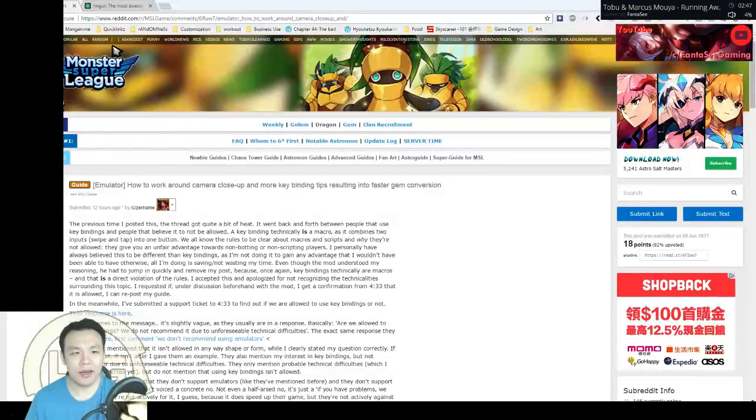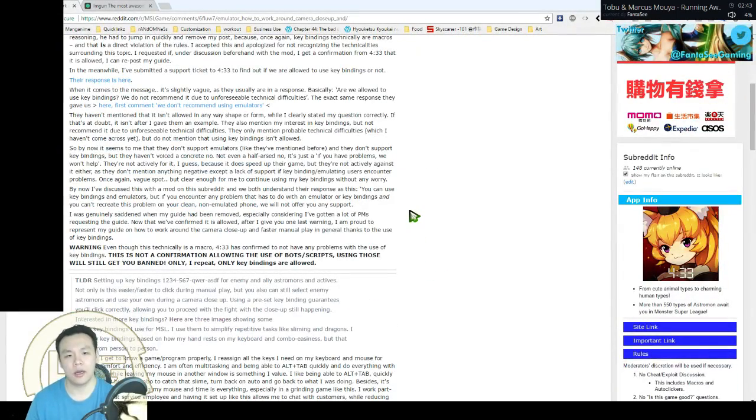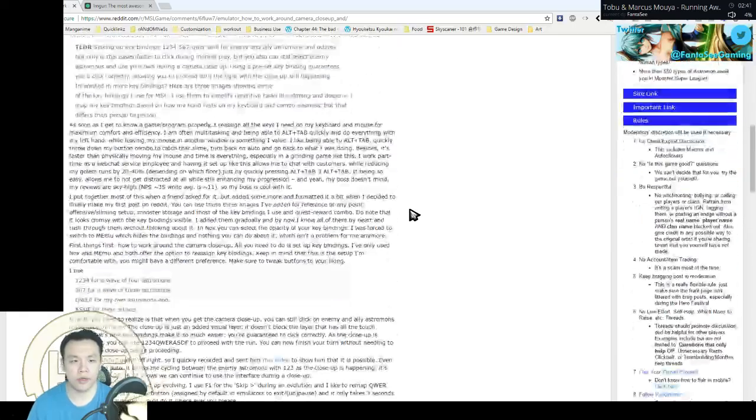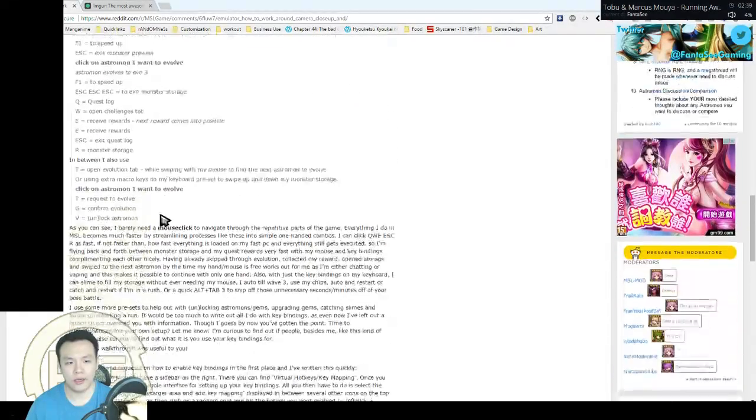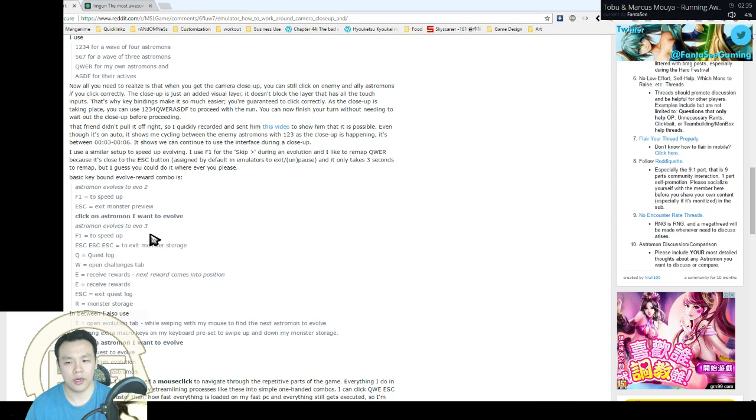He actually made a guide talking about all the uses, how to set it up, how to do this on emulators, and all the key binds of the way he set it up. I think it's actually pretty nice. You can bind it to any key you want, but I think for most people they'd be comfortable using QWER and 1, 2, 3, 4, because if you play any MOBA games or MMOs, your hand is usually aligned on QWER.